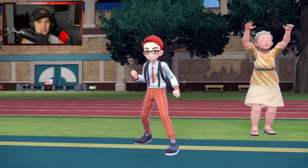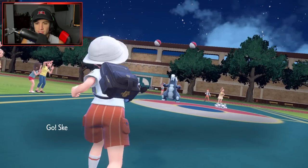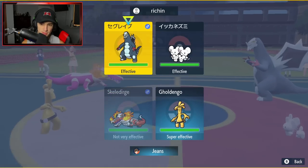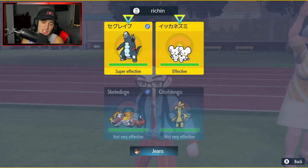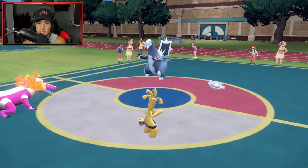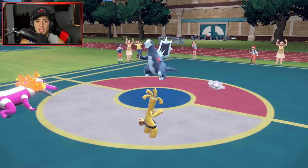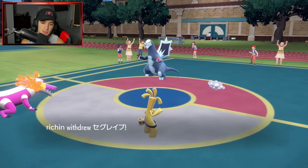Might have been a misclick on their end, but we do some big time damage onto the Mousehold. We're going to double down into it and just get rid of it. Skeledirge is going to pop a nice little Torch Song and do some nice damage. I'm all about it - get that Special Attack boost. They're going to be forced to probably throw Bax Calibur back out here, maybe Terastallize. That's why I'm going straight into a Torch Song with my Skeledirge, because I just want to start getting that Special Attack boost, making this Pokemon do a lot more damage than normal.